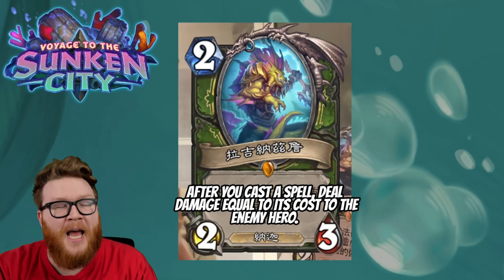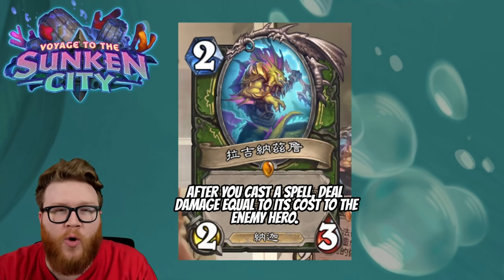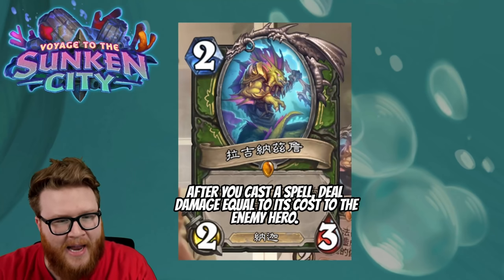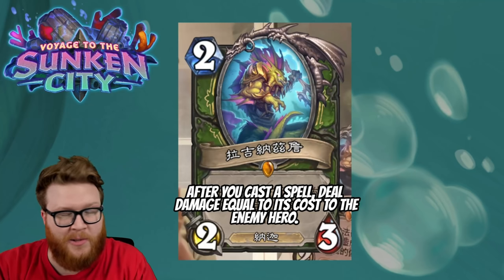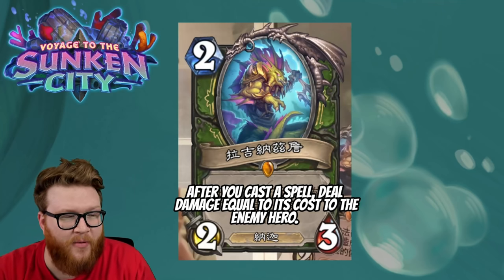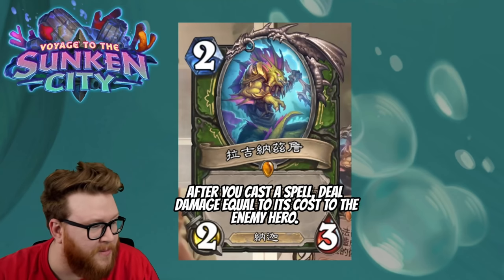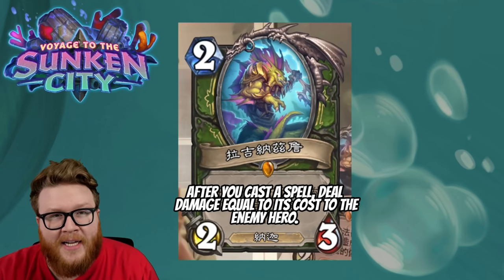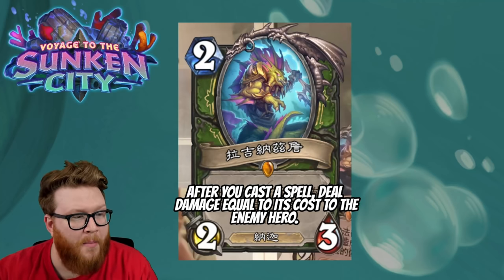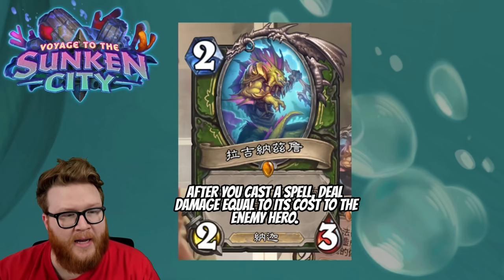Basically all these crazy burst damage spells get double or more damage output essentially with this two mana overhead cost. Two mana is not a lot if you're weaving multiple spells into a turn. When combined with Quest Hunter, which is already a good deck, this looks absolutely crazy strong — it's going to pump out so much ridiculous damage for only two mana in a deck that's already trying to do exactly that. It only takes a couple spells to really make this one worth it.